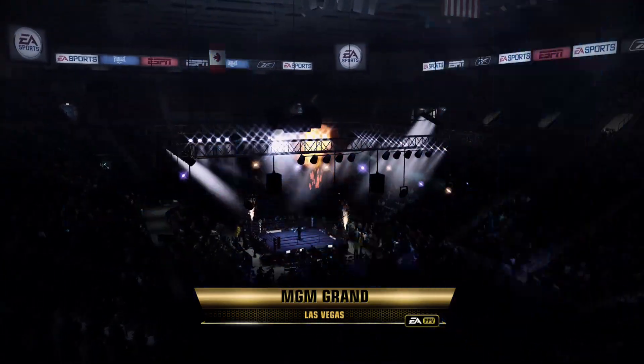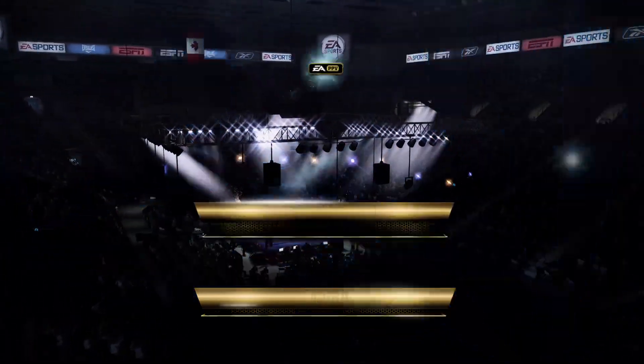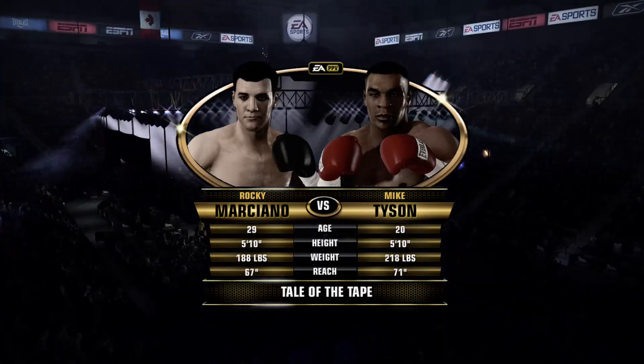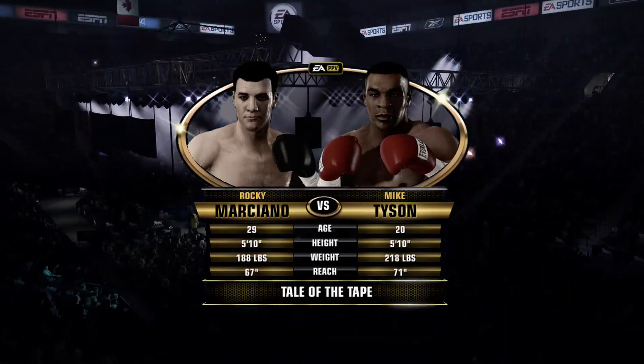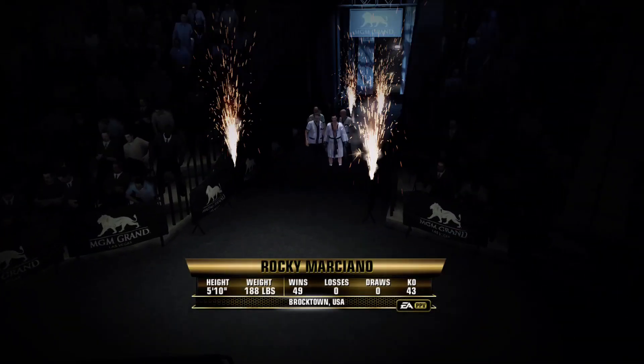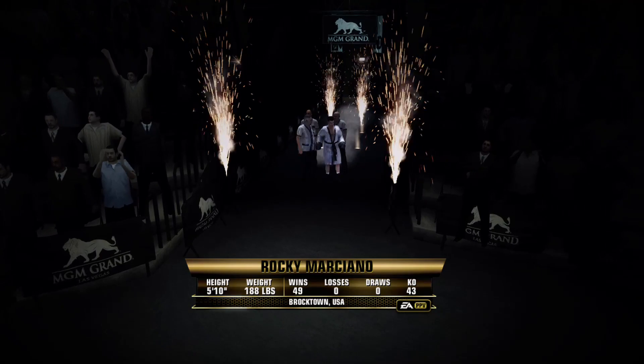Hi everybody, so glad you're with us. Joe Tessitore alongside Teddy Atlas, and we welcome you to the MGM Grand here on the Vegas Strip in beautiful Las Vegas, Nevada for tonight's main event — 15 rounds of heavyweight action.